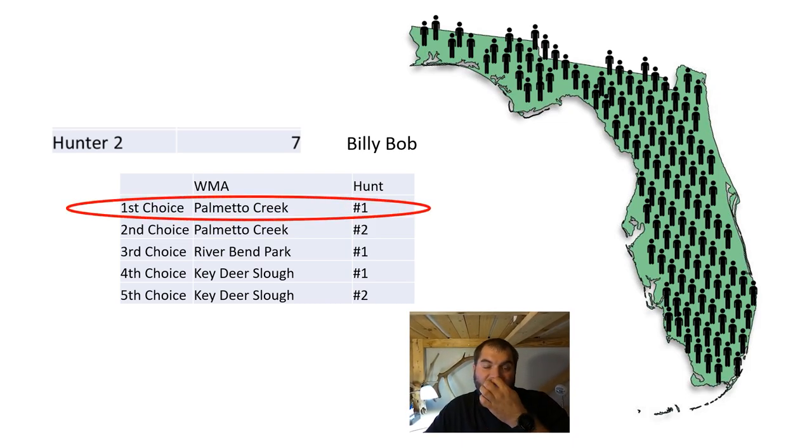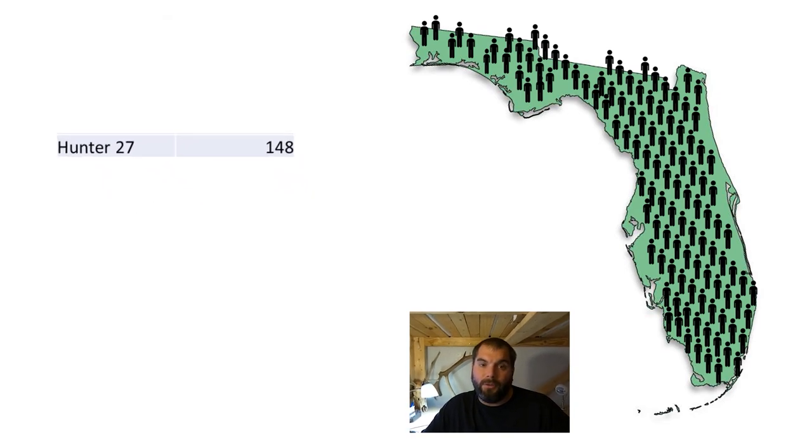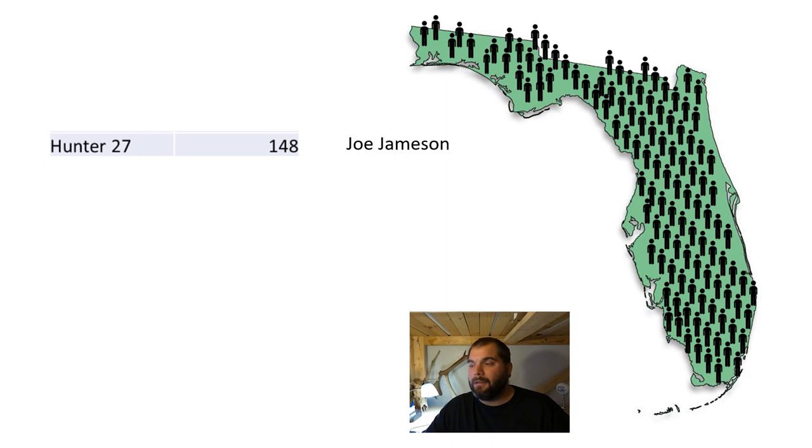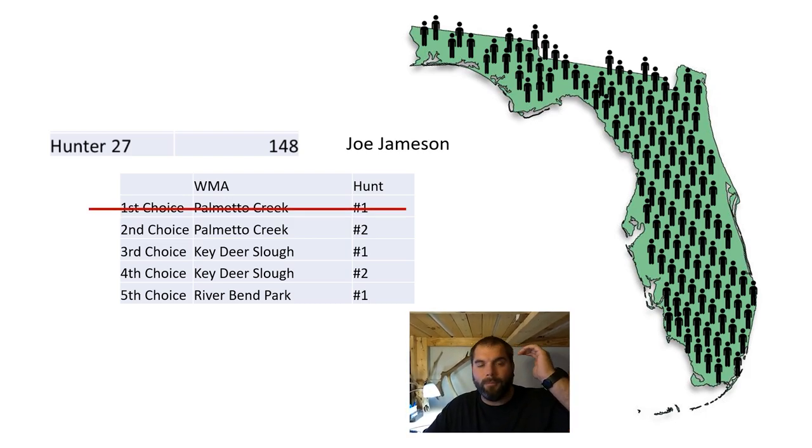Now it gets a little more complicated the further down the list you get, because not all of these hunts are going to be available. Let's scoot down the list to the 11th person — this is hunter 27, who had random number 148. This hunter is called Joe Jameson, and Joe picked Palmetto Creek opening weekend as his first pick as well. But all 10 of the people before him also picked Palmetto Creek opening weekend as their number one pick. There's only 10 permits available for opening weekend in Palmetto Creek, so at this point all of those hunts are full. As the algorithm goes through his choices, the first one is no longer available. So it goes on to his second choice — the second week of Palmetto Creek — which in this case is still available. That's the permit he gets.